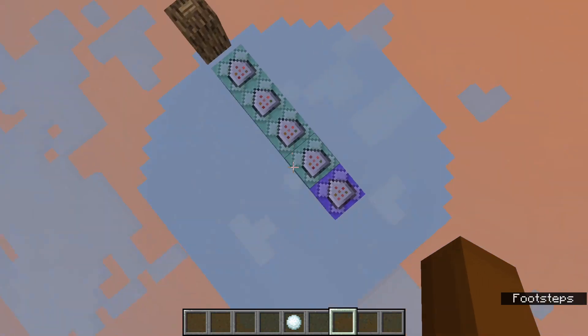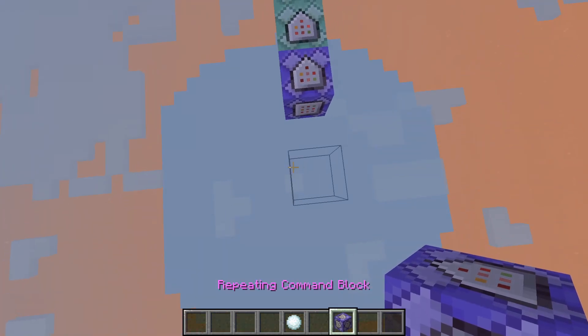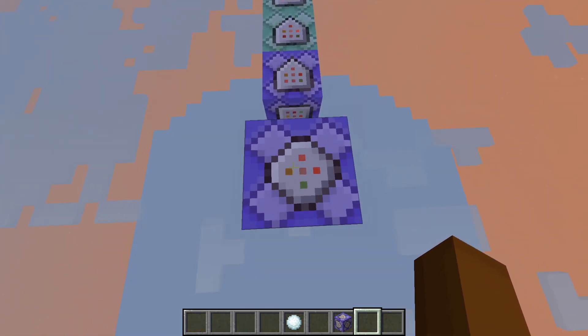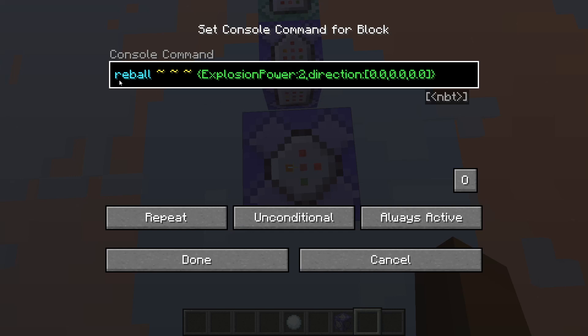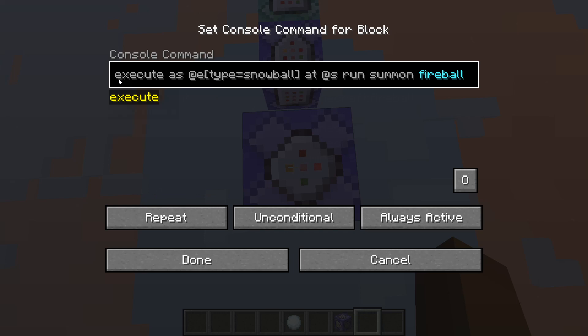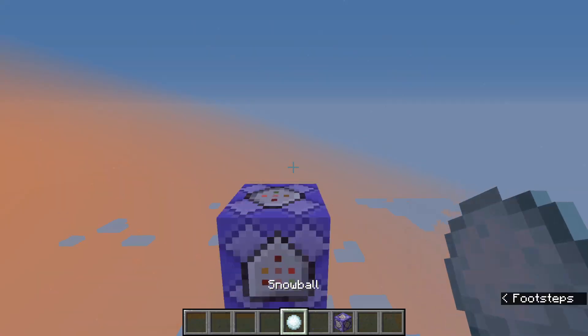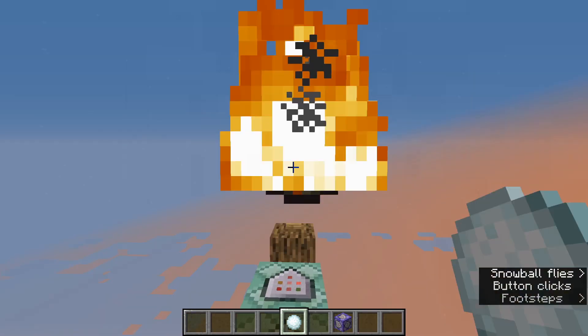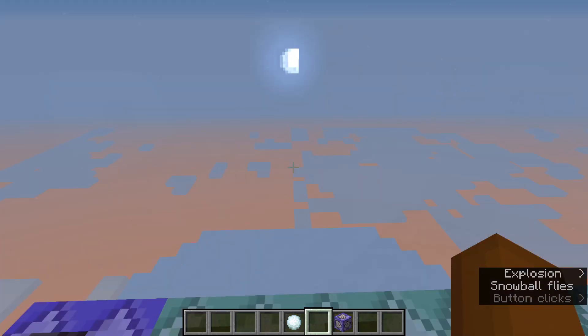To make this work you're gonna need five command blocks. The first is going to be a repeating command block — place that down in whatever area you want, it could be any direction, but this is gonna be the start of it all. All of these commands will be in the bottom of the description if you just want to copy and paste. This executes as the snowball that you throw and runs a summon command so that your fireball is in the exact place of the snowball.